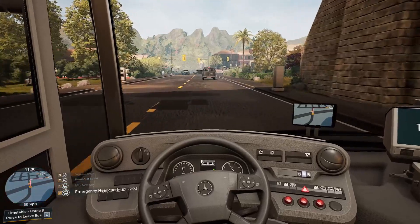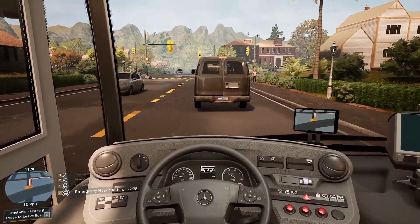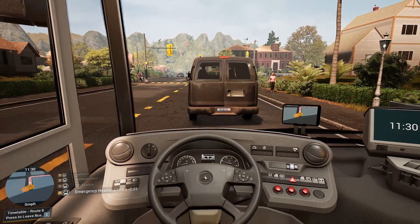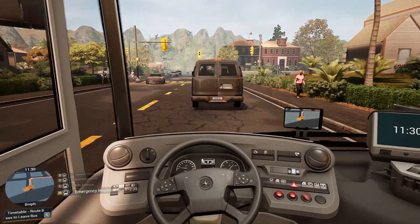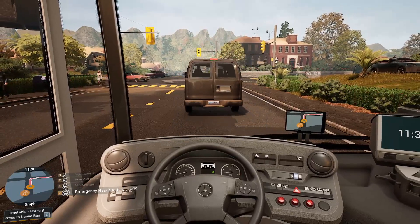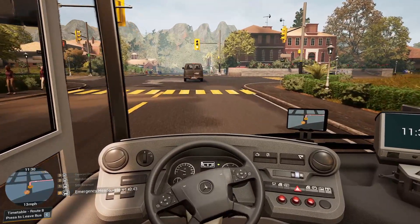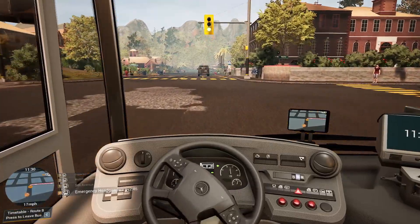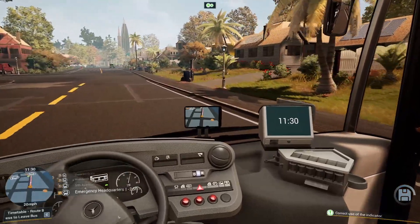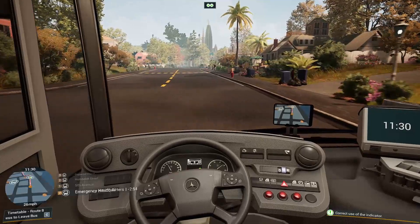Hang on, slow down. Speed camera. I'm still convinced we need to maybe keep the silver buses for the express stuff. In the end, I might keep the silver livery for the express stuff. And when we unlock that nice dark blue, I might pop all the local stuff in the dark blue colour, or vice versa. I think that would look quite good.